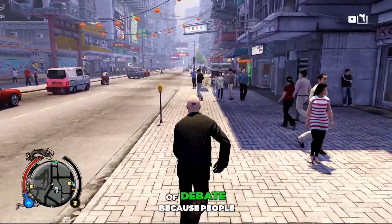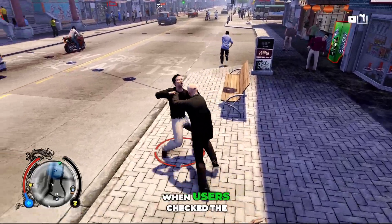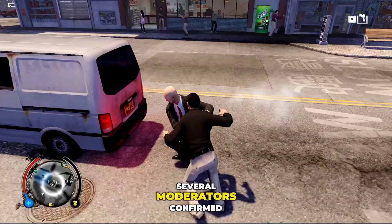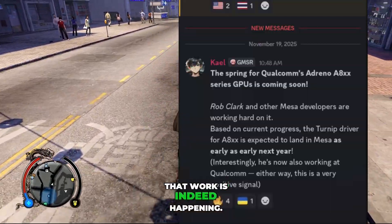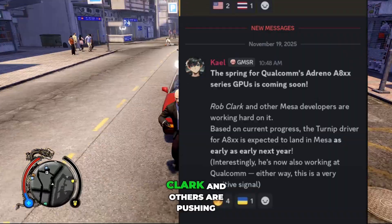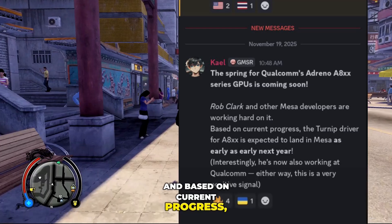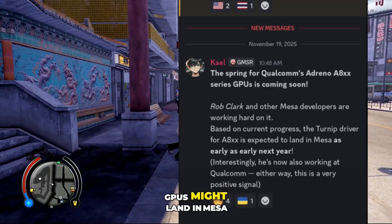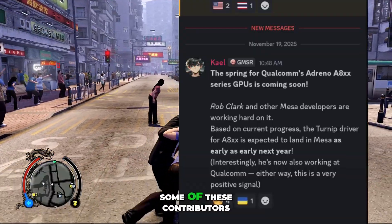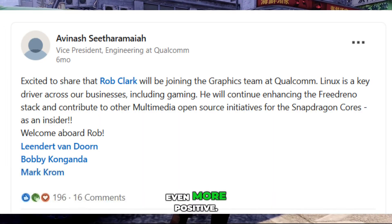This sparked a lot of debate because people wanted to know whether this information was real progress or just speculation. When users checked the Gamehub Discord server and developer conversations, several moderators confirmed that work is indeed happening. According to one of the shared statements, Mesa contributors like Rob Clark and others are pushing hard on 8XX support, and based on current progress, the Turnip driver for these GPUs might land in Mesa as early as next year. The interesting part is that some of these contributors are also working at Qualcomm, which makes the signal even more positive.